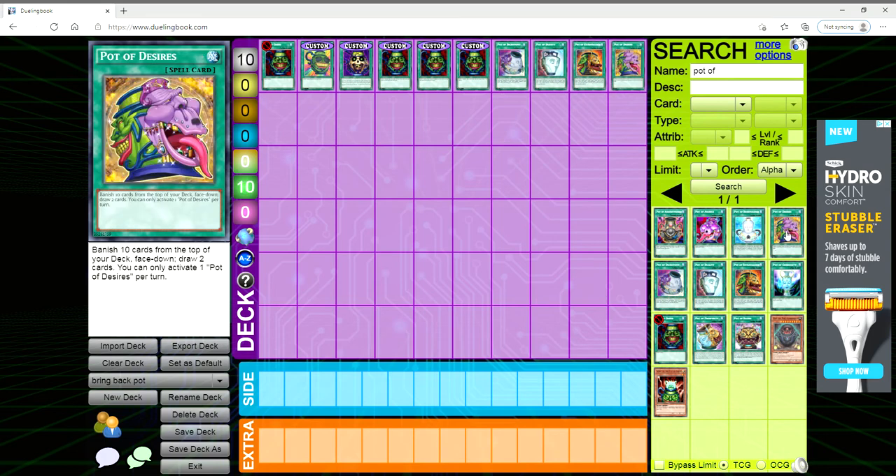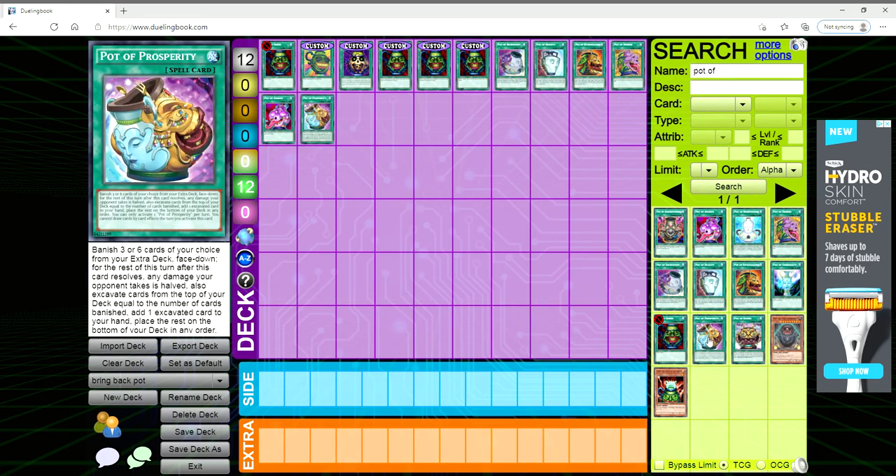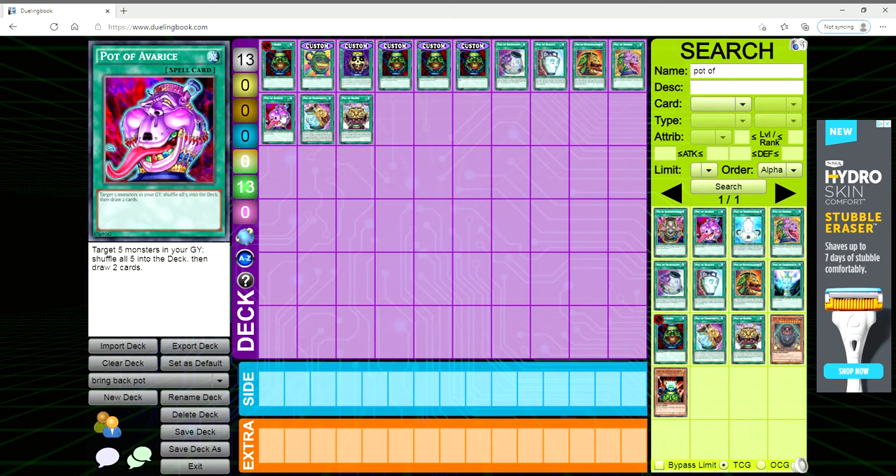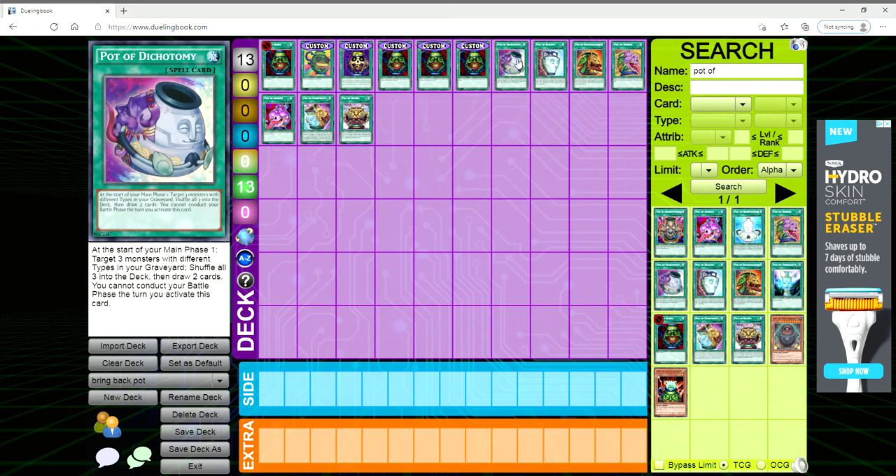I started looking at the other pot cards in the game. You have things that are pretty easy to exploit, like Pot of Duality — especially in stun decks you don't really care about not being able to special summon. You have something that used to be abused back in the day and is still kind of abused in Zodiac: Pot of Avarice, which isn't once per turn — you just take five monsters, shuffle them into the deck, and draw two.